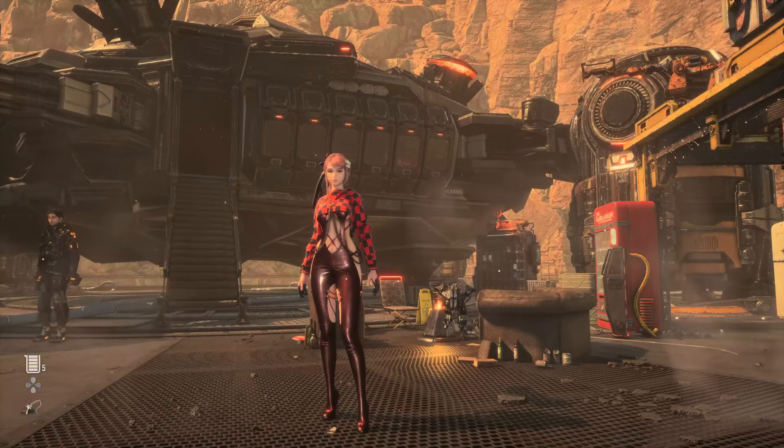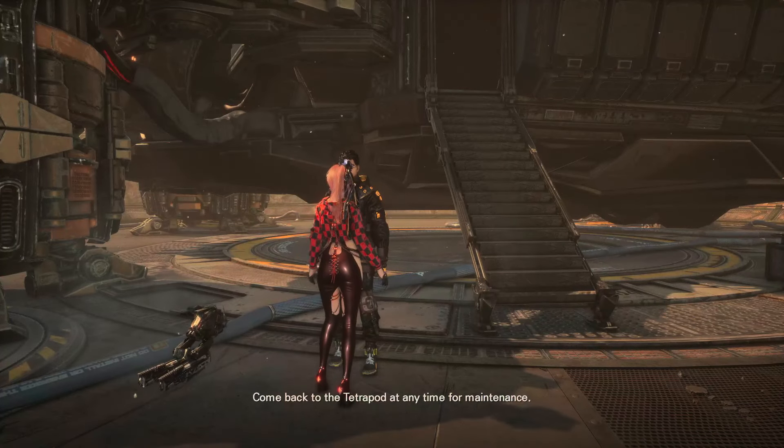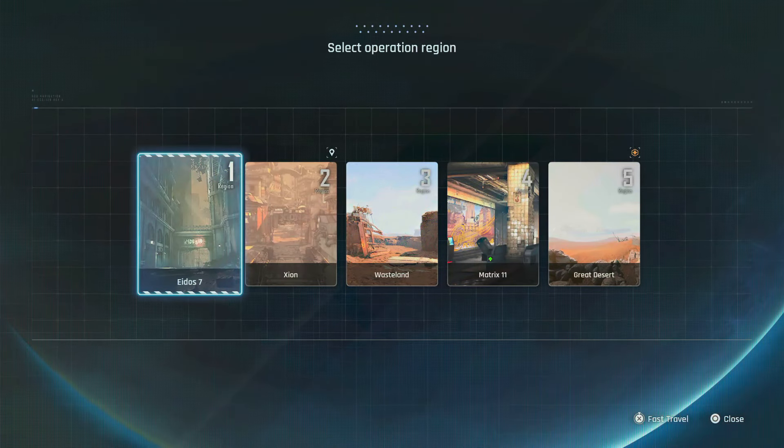In today's video we're going to be diving into a little bit more Stellar Blade, and this time I'm going to be going over to Eidos 7 and showing you exactly how to grab up every single body core. If you're trying to get healthier and want a lot more of a health bar, this is going to be the way forward very early on in the game.